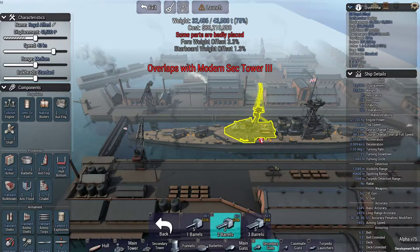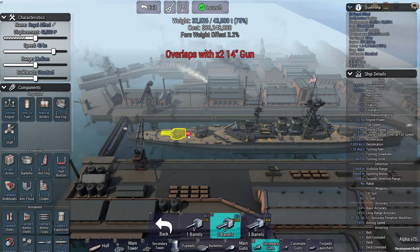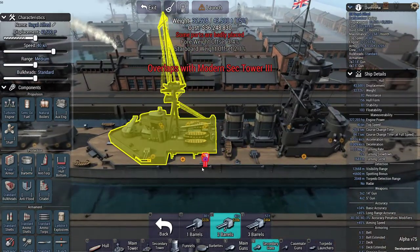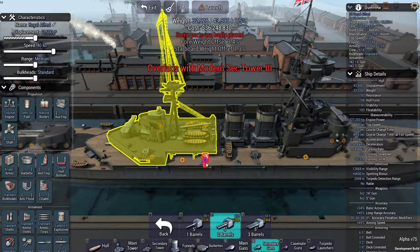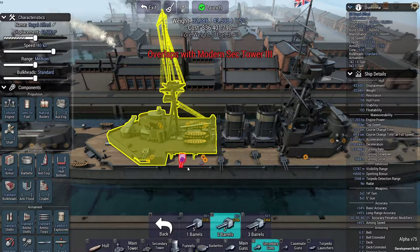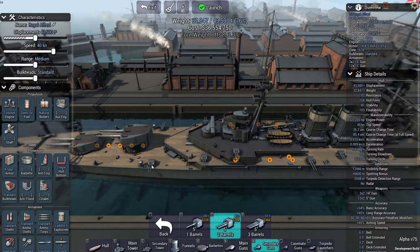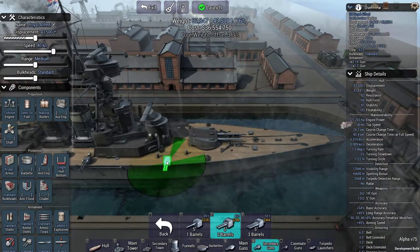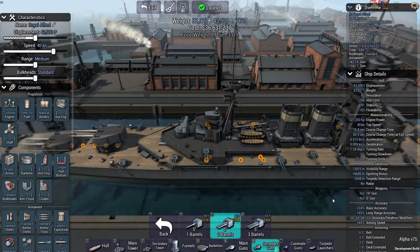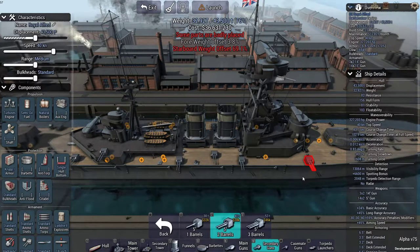We're going to stick those wherever we can, though the game is only offering me a few options to place secondary guns — I want more. Ignoring the placement indicators, we put some at the front and elsewhere. So now we have one, two, three, four, five, six, seven positions times two is 14, times two again equals 28 secondary guns. We've got six main guns, and that should be fine.